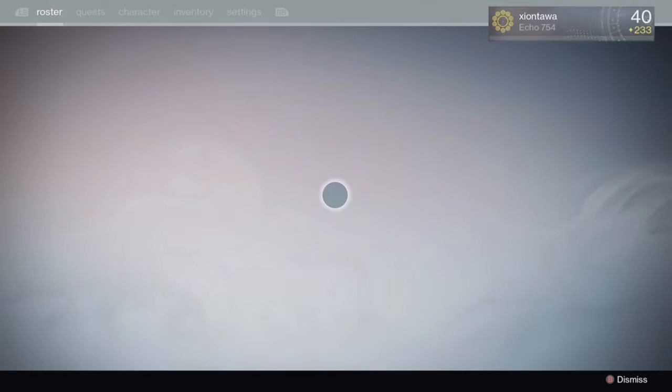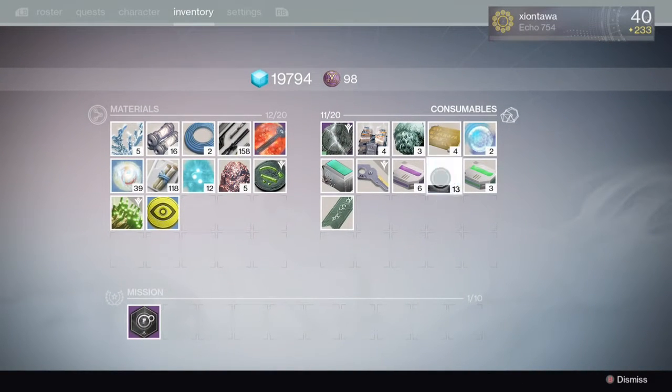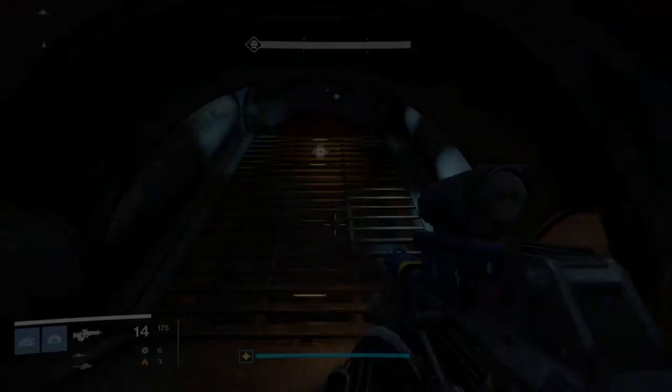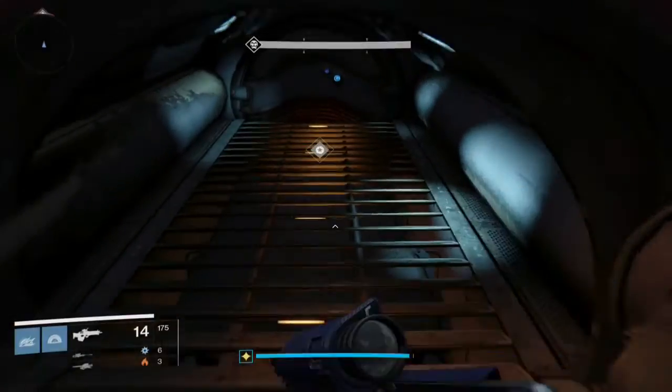Here we are at the final boss. Before you go into the room, you'll want to use one of those Three of Coins items — that'll give you the boost to exotics. I was just showing you the buff there.